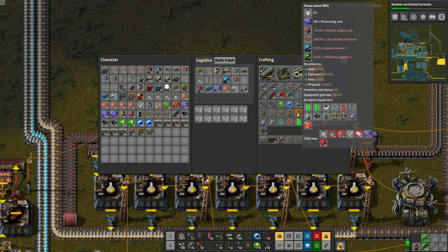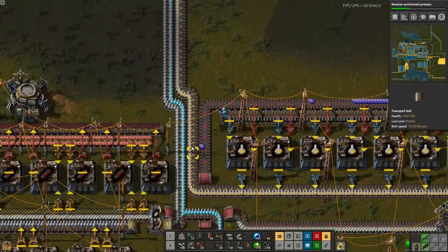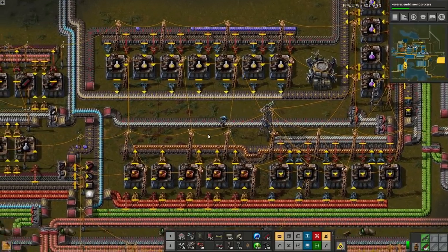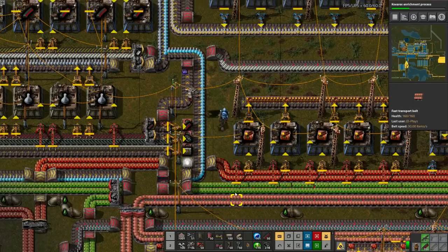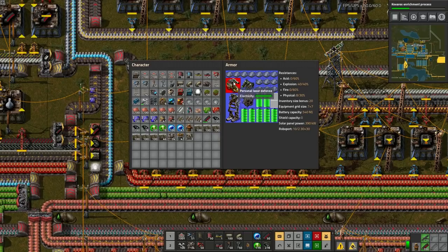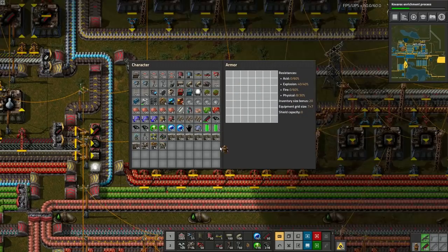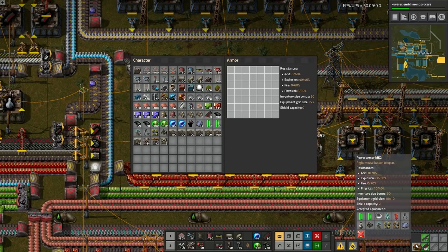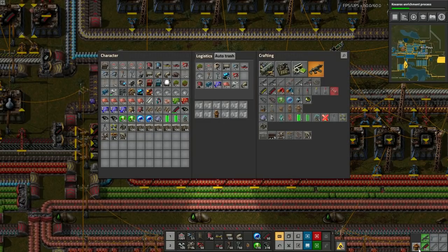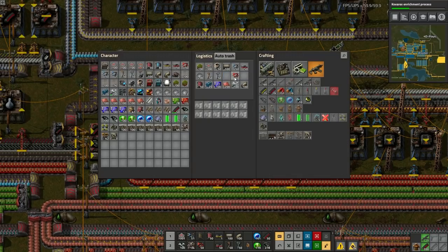I'm gonna get power armor! That was not what I expected for this episode. It only took me three extra episodes but I did it my way - and that's what matters. Now I can get rid of this measly regular power armor because now I have Power Armor MK2! And I can get rid of that request for all the blue circuits in the base.